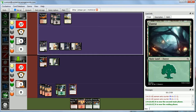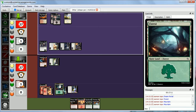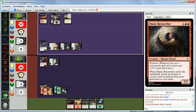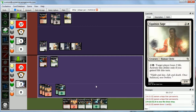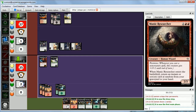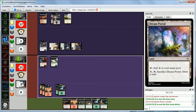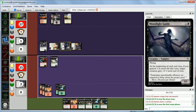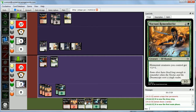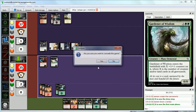We untap and draw Tarmivore — not going to do anything here. We're really dead: we just have no way to beat the flyer. We could get in for 7 damage but still no way to beat it. We're going to go ahead and concede this game.